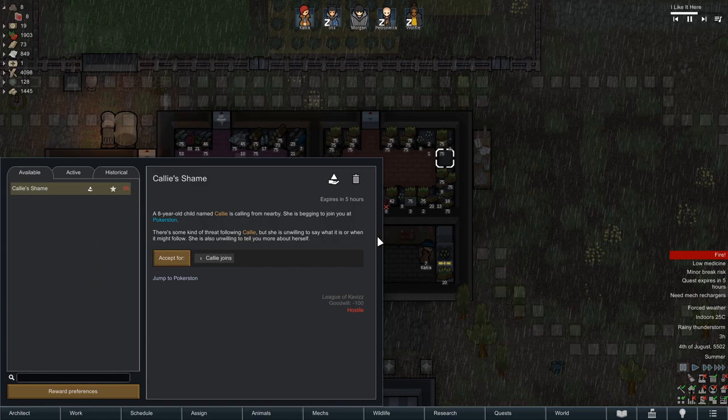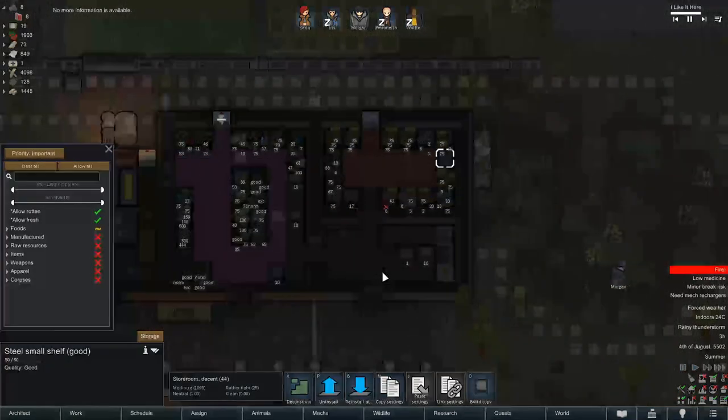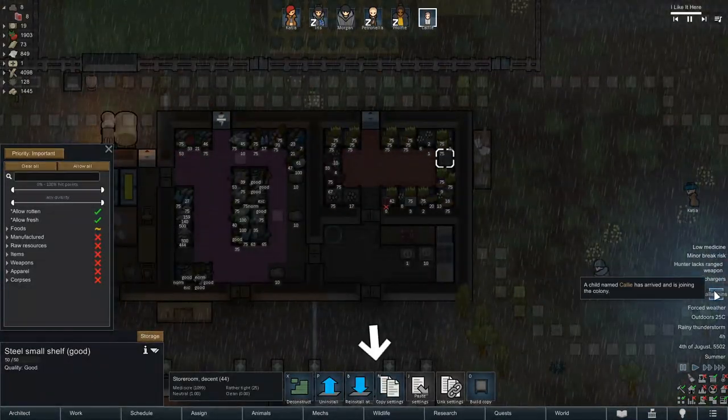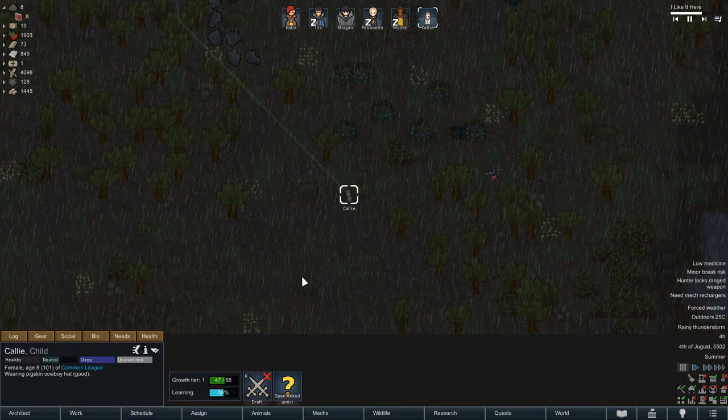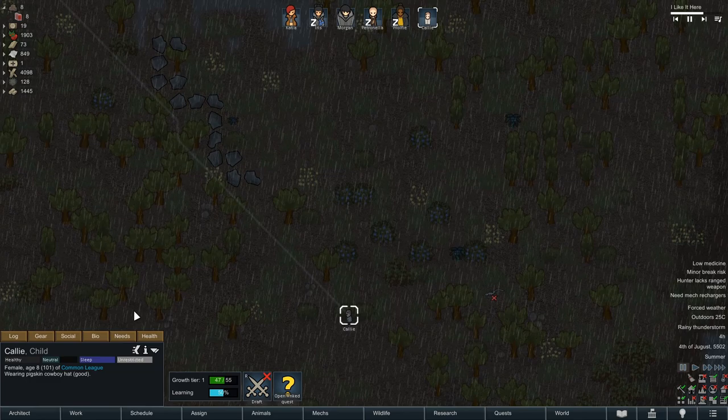It'll all come together, but we've got a quest to do. Callie is calling from nearby — she's begging to join us in Pokerston. There's some kind of threat but she's unwilling to say what it is. What the heck, we'll let her join. We could always use one more person. Oh, and she's a child. I wasn't really paying attention to that part — that is actually kind of a critical detail.